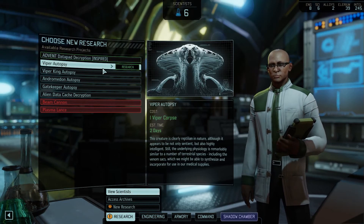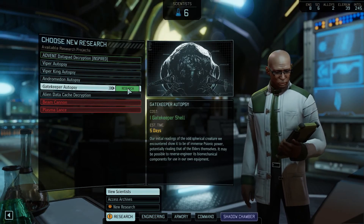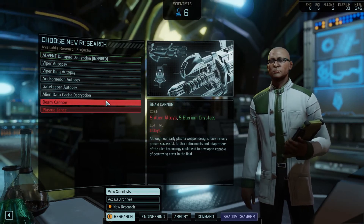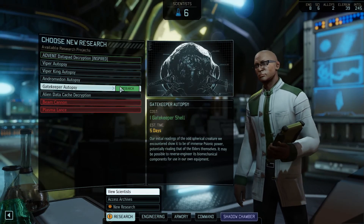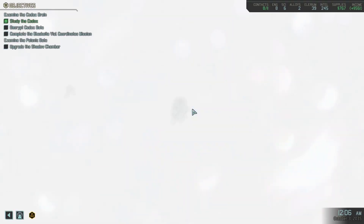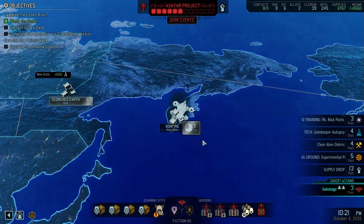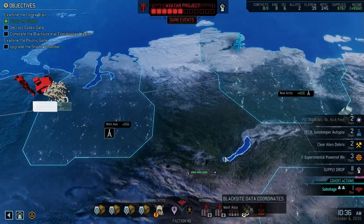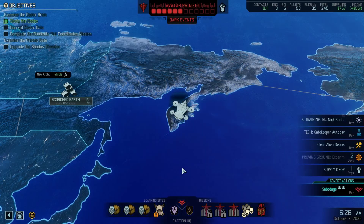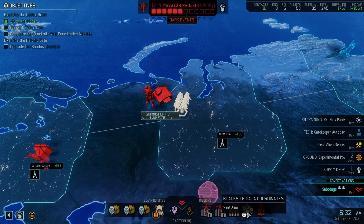I don't feel like doing that inspiration. Oh, we can do the gatekeeper autopsy. Beam cannon - we need alloys for that. The beam cannon and the plasma lance - yes! Well, we'll do the gatekeeper first. Maybe we've got the alloys by that time. That's nice. We're going to do this mission soonish. Strategic resource located - 56 alloys! Goodness gracious. What is the Black Sight mission? We should check it.